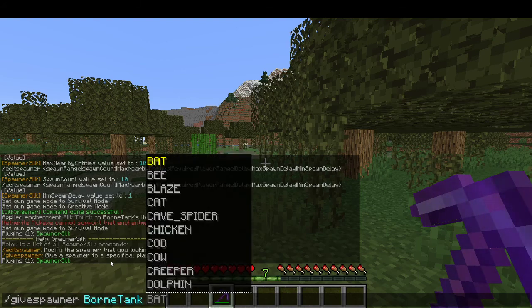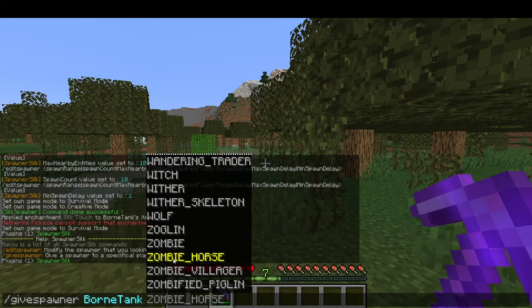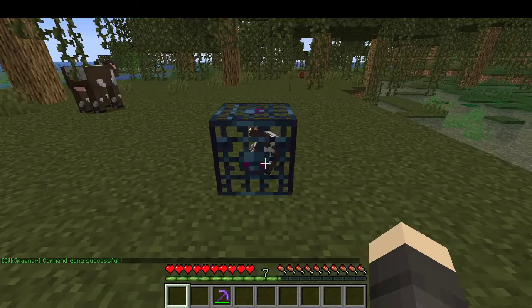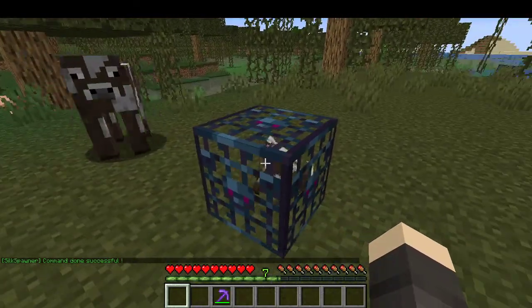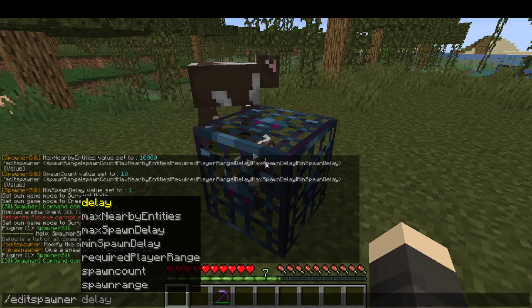Then name who you are going to give the spawner to, and as you can see on the list there's basically every mob in the game. Let's take a cow spawner for now. Now we have one cow spawner — let's put it down. Now it starts spawning cows.